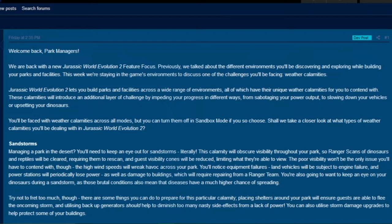Jurassic World Evolution 2 lets you build parks and facilities across a wide range of environments, all of which have their unique weather calamities for you to contend with. These calamities will introduce an additional layer of challenges by impeding your progress and success in different ways — from sabotaging your power output, to slowing down your vehicles, or upsetting your dinosaurs. You'll be faced with weather calamities across all modes, but you can turn them off in sandbox mode if you choose.